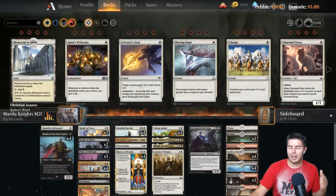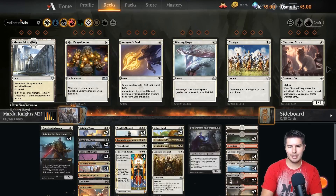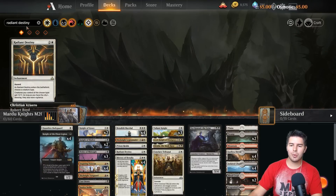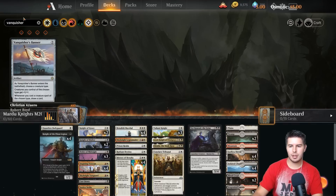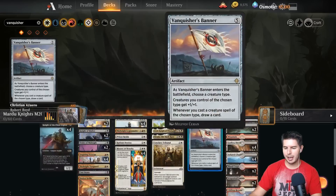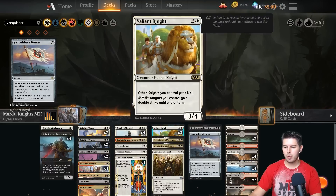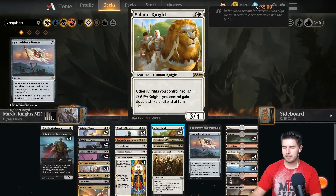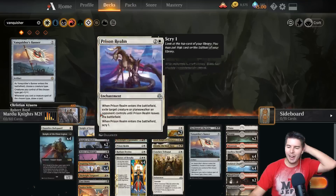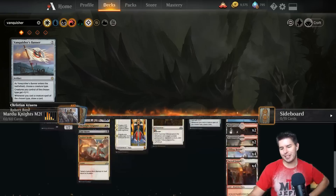So this deck has Inspiring Veteran, Benalish Marshal, and Valiant Knight — all ways to pump our creatures. We also have History of Benalia. I'm going to throw in one Radiant Destiny and one Vanquisher's Banner, cut one Order of Midnight and one Valiant Knight. All the ways to pump all the knights — hope to go crazy and have fun.